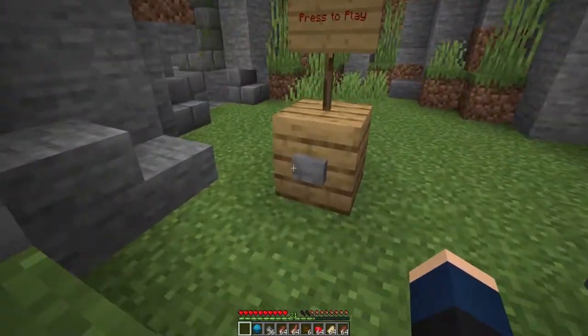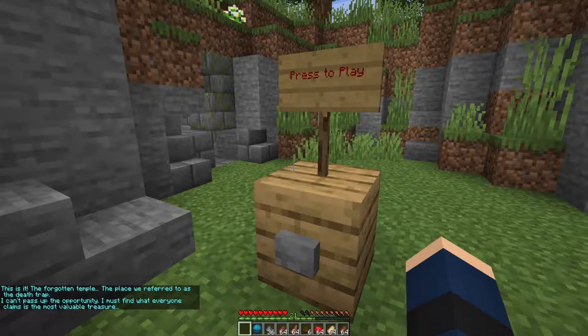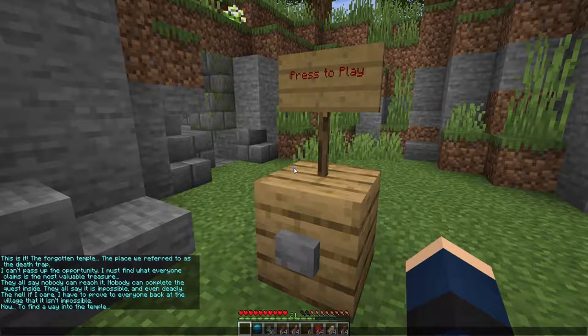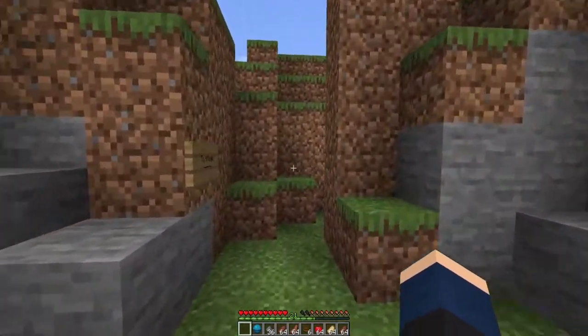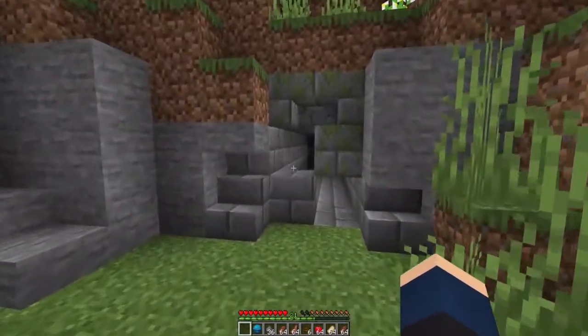Press to play. This is it — the forgotten temple. The place we refer to as the death trap. The opportunity I cannot pass up. I must find what everyone claims is the most valuable treasure. They all say nobody can reach it, nobody can complete the quest inside. They all say it is impossible and even deadly. The hell if I care — I have to prove to everyone back at the village that it is possible. Now, to find a way into the temple. We can't go there, so we've got to find a way in.